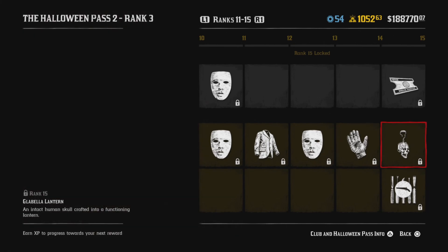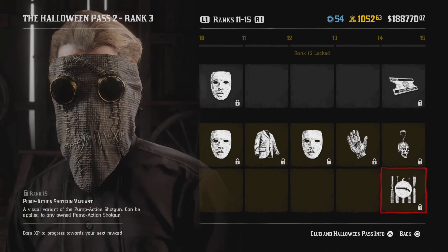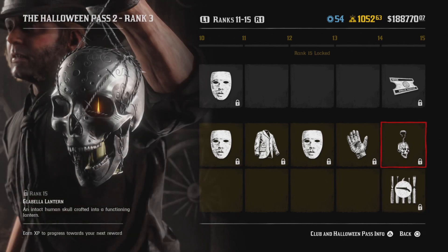This one is pretty good as well - the gold mask. And of course my favorite is the Terminator Lantern - the Globula Lantern. No one's gonna call it that, everyone's gonna call it the Terminator Lantern. As you can see there's like a candle inside - it's pretty cool and pretty unique.